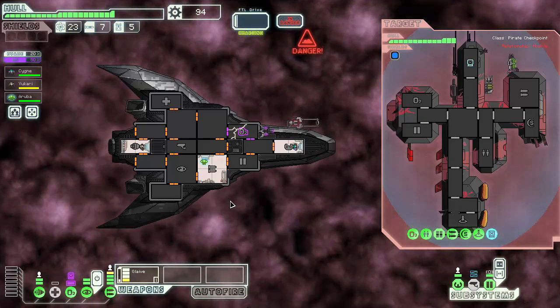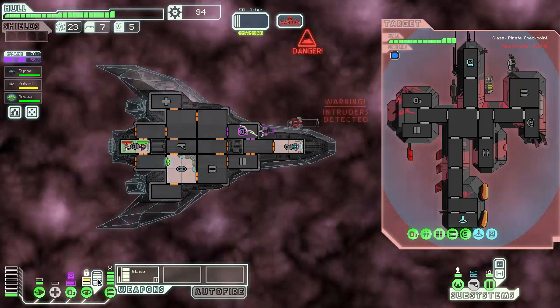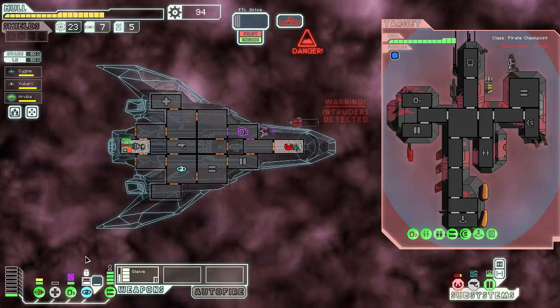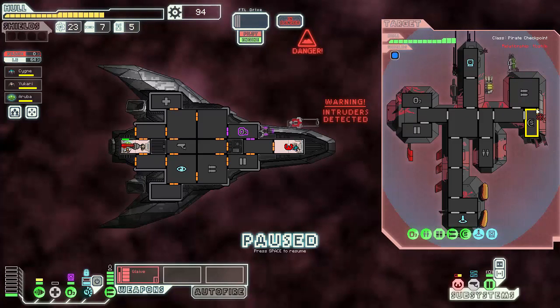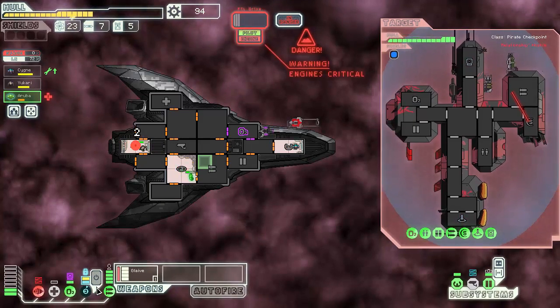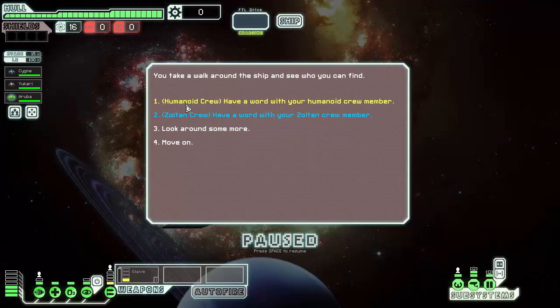You can hack too. Boarders again - come on. We took our Zoltan out of the cloak - I didn't want to do that. Stupid Zoltan moving around. That's a problem and a half. I need to hit weapons for three, which means I can only do this. And that's the end of that one. One more go and then I'm gonna call it quits.